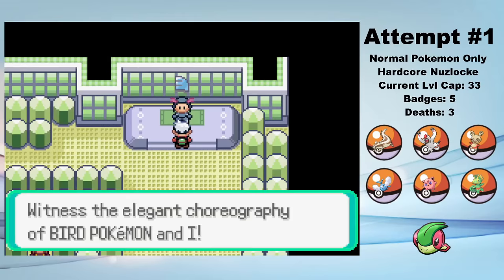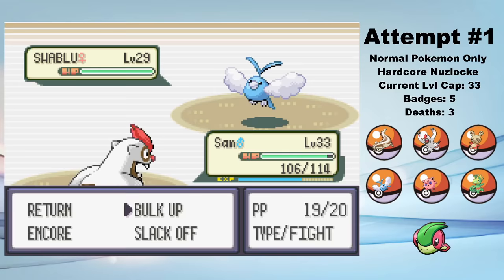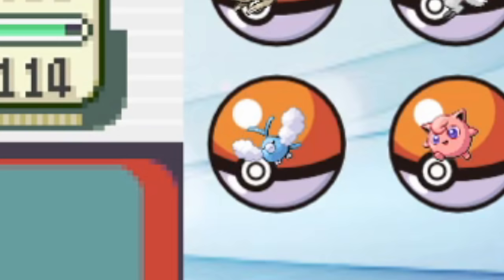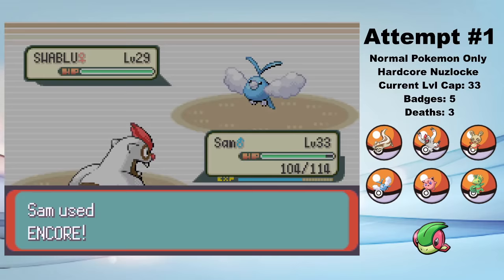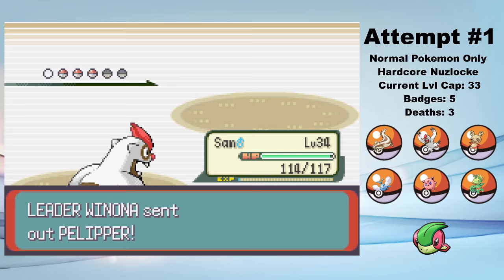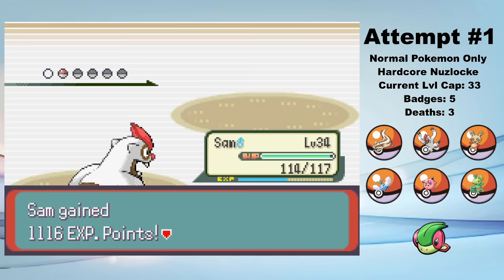Winona is up next, but she leads Swablu and I lead Sam. I immediately go for a Bulk Up, then lock Swablu into Aerial Ace with Encore so that it can't use Perish Song, and then I set up Bulk Ups. Even when Swablu crits, it does nothing — it's a Swablu, they suck. I should know. Since there's a Skarmory waiting in the back, I go ahead and set up all six Bulk Ups. Then it's just a single Return to knock out all of her Pokémon. Technically Pelipper survives a Return by using Protect, but even Skarmory goes down in a single Return. That's an easy sweep for badge number six.